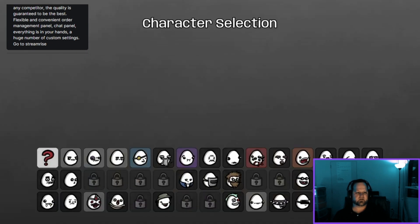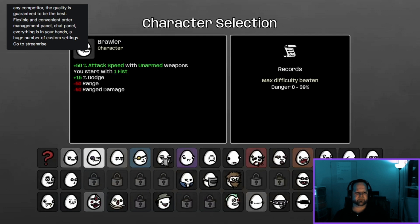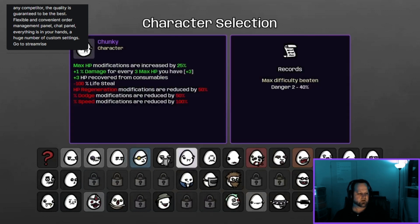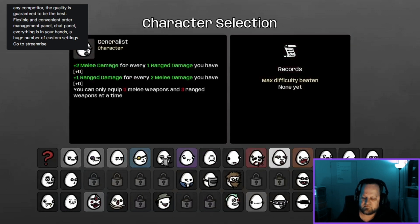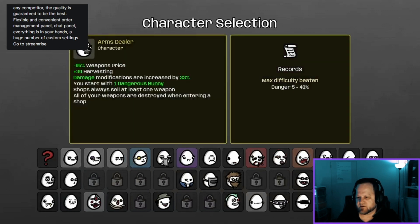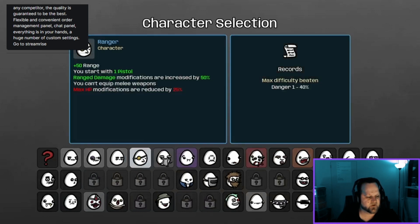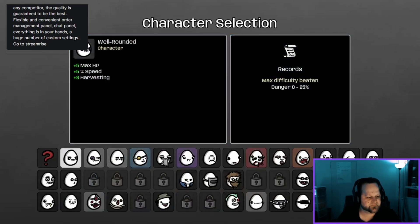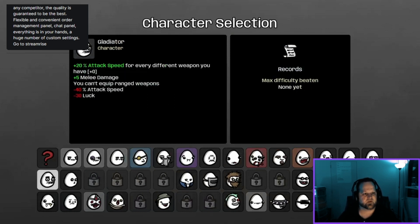Let's go to Start. Here you've got all your different characters to choose. Each one's got a specific strength and weakness — your very first one is just the basic one. On the right hand side you've got your records. This one's price and items are more expensive, this one's got more attack speed.